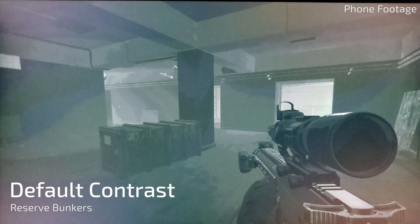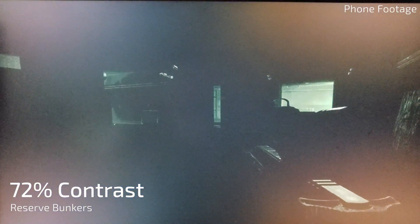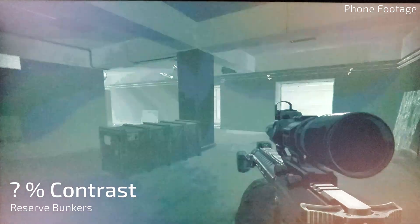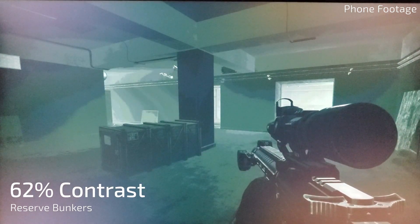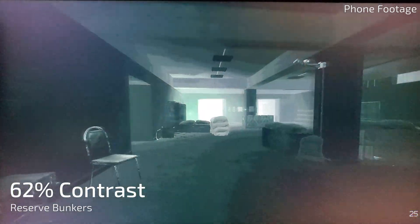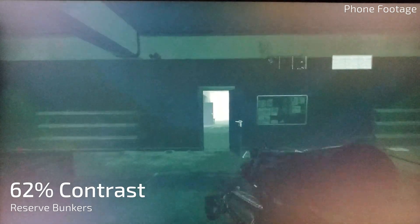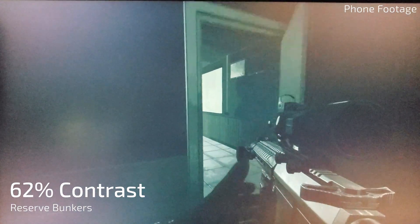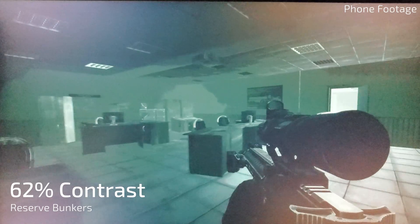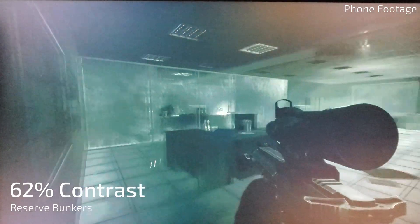I was just tweaking the setting to see what was best, and I ended up landing on 62%. That felt like it got rid of the washed-out look but still wasn't too dark. I'll also show you a bit of different lighting inside the office to see how the contrast comparison looks in there — it's about the same.